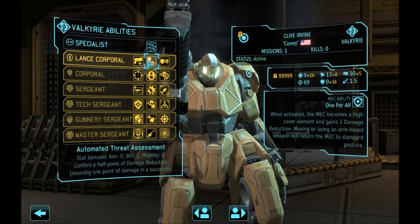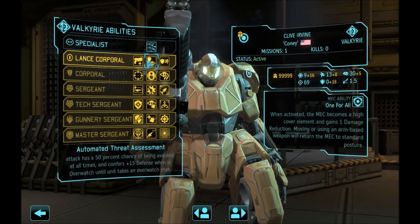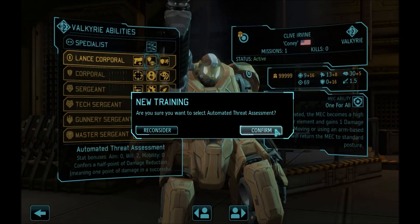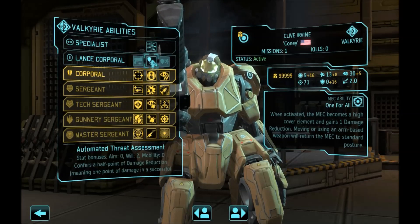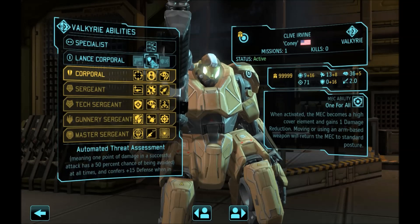Next, we want Automated Threat Assessment. It gives you half a point of damage reduction and you are going to be in the enemy phase most of the time, so you want that damage reduction. And 15 defense on overwatch before you fire — so the first enemy that fires upon you has minus 15 to its aim, and then you actually fire the overwatch when the enemy moves. If the enemy just shoots you, you still get plus 15 defense until he tries to move and you actually fire that overwatch.